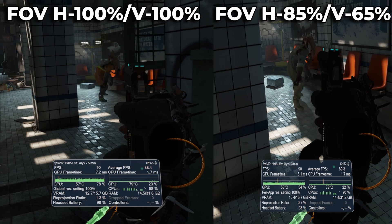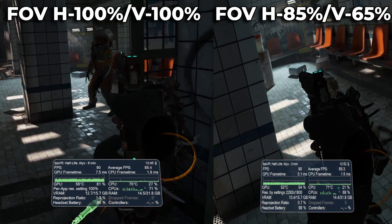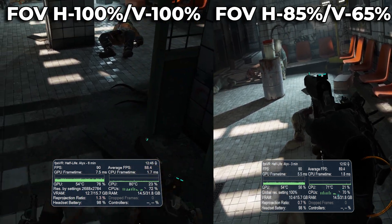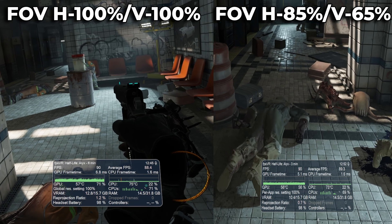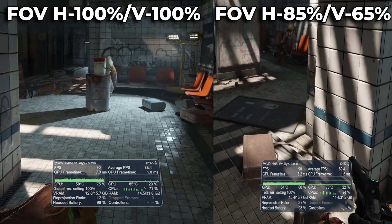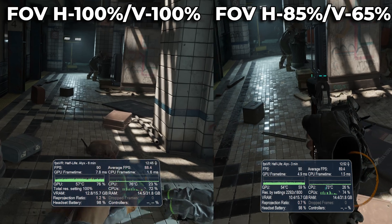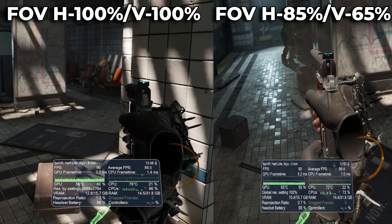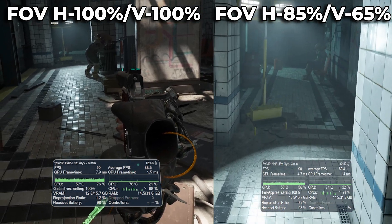However, if you reduce the FOV too far, you will introduce some very prominent black bars in your headset view, so we must balance performance over immersion. In my testing, I found that horizontal FOV at 85% and vertical FOV at 65% worked best for me. Any lower on the horizontal slider and you start to get binocular vision or feel a bit cross-eyed, and any lower on the vertical slider will introduce very prominent black bars.